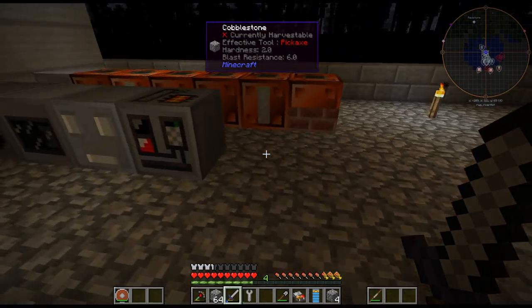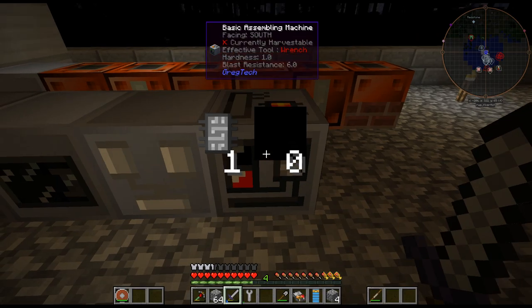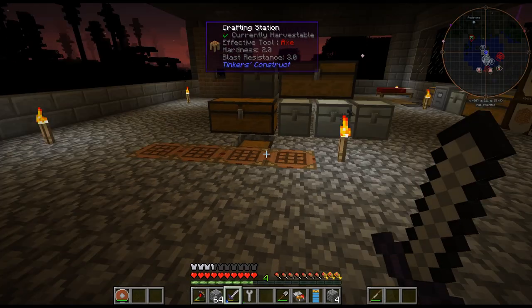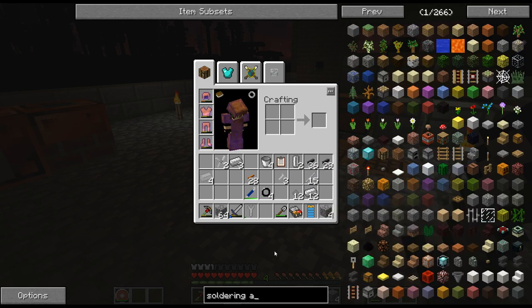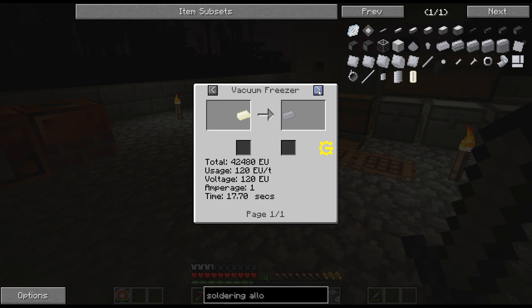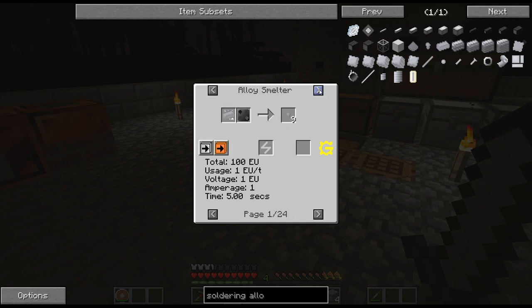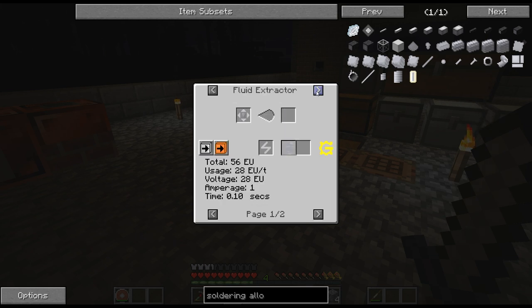I may craft multiple assemblers and fill them with different liquids - probably keep molten rubber in this one, but might put an assembler with molten soldering alloy. Soldering alloy is easy to make. Actually, it now requires a vacuum freezer - wait, no. You can make it in an alloy smelter - it's ten ingots. You can extract it at LV tier with the fluid extractor. Good to know.